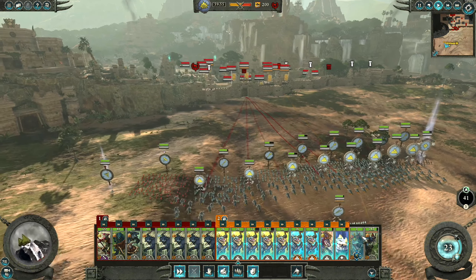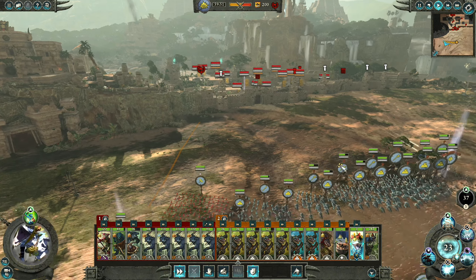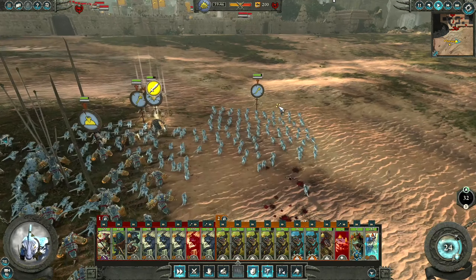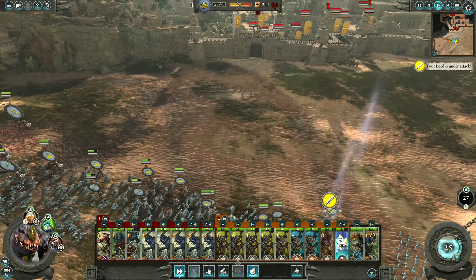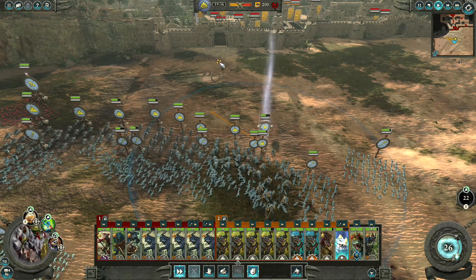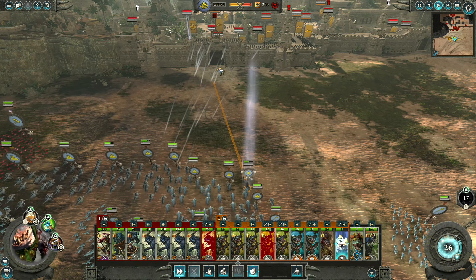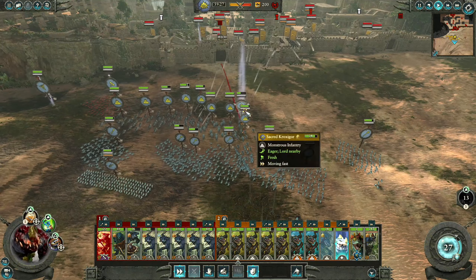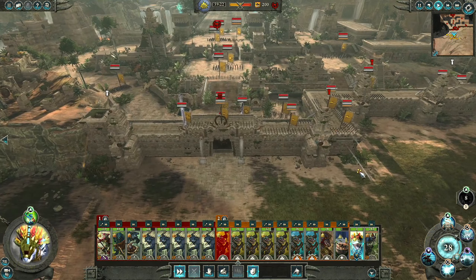Smash the gate, please. Let's move my Skink Priest forwards. Yep, looks like we have better towers. Ouch — they're actually focusing Nakai, that's doing a lot of damage. Do you mind? I guess rather Nakai than my other units but still, that's rough.